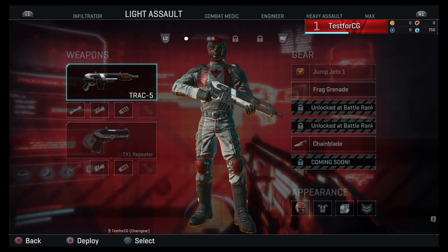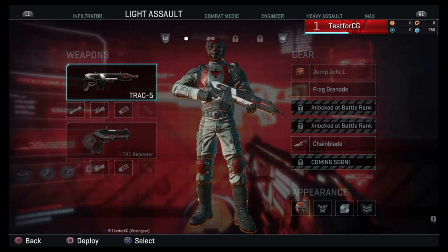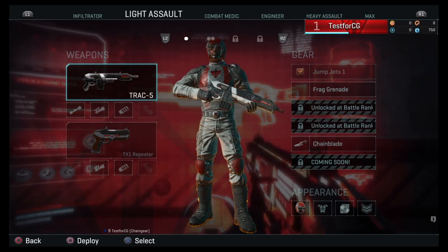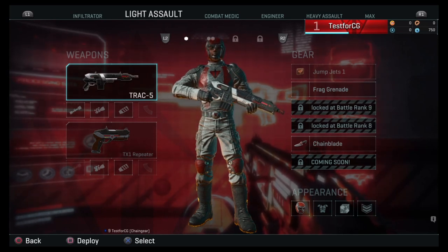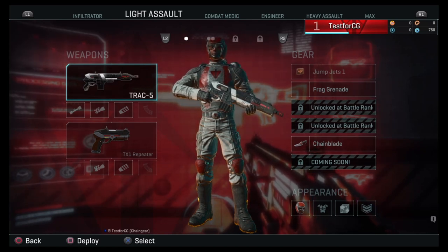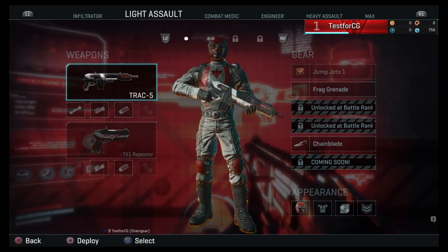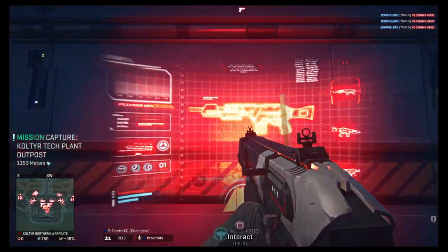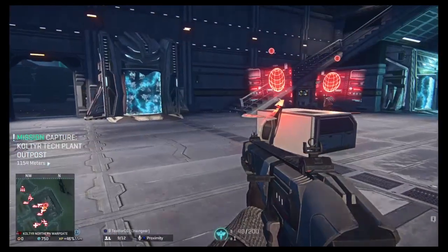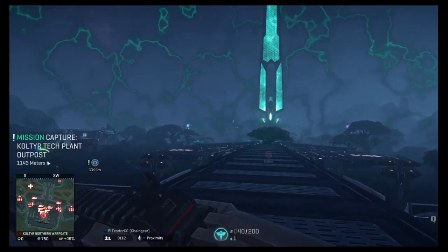So that's the main way to customize your character. I don't think I'm missing anything, but if I am, go ahead and leave it in the comment section below, the forums, or on Reddit. That's pretty much everything in terms of how to get customization started within the game. I'll show you a little bit about the game outside of that.